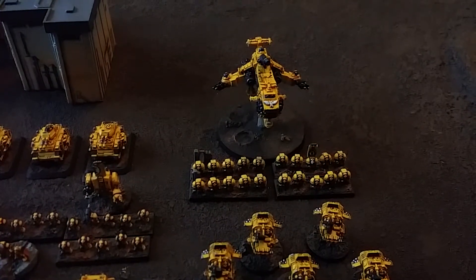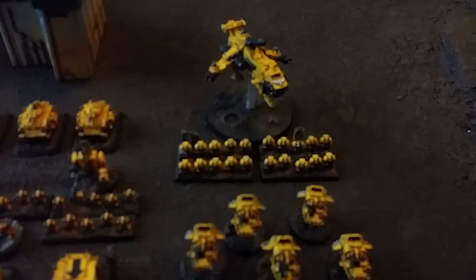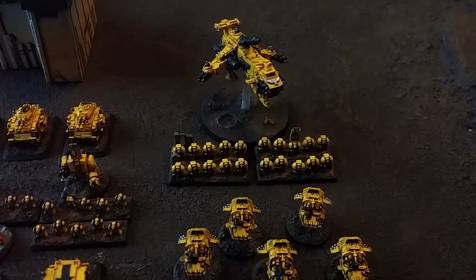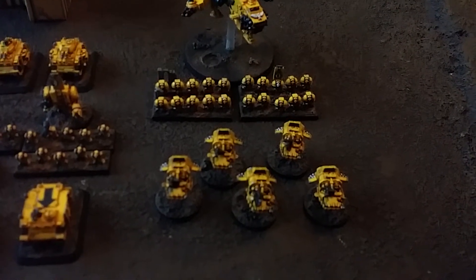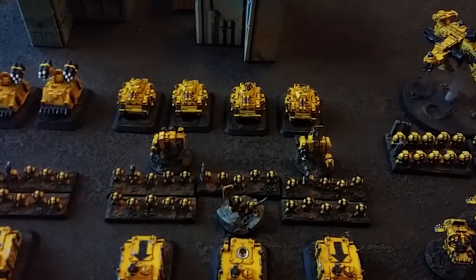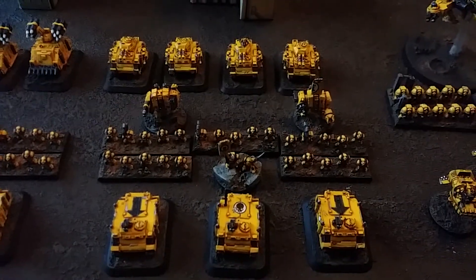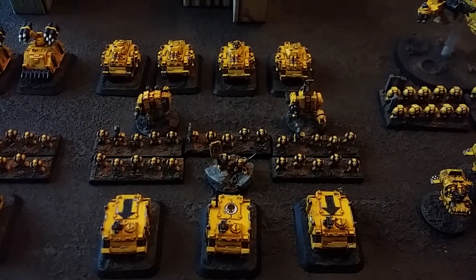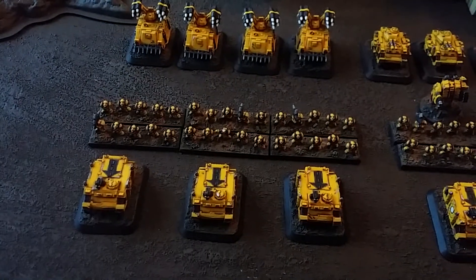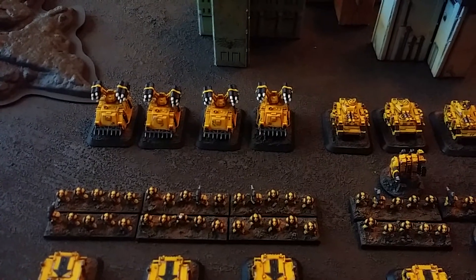Here we've got a Thunderhawk — one of the old Games Workshop ones, as my Forgeworld one hasn't finished yet. I've got the Terminators which will be coming in the Thunderhawk with Chaplain upgrade. Also got some Land Speeders down there for Fast Attack. At the back there we've got Predator Annihilators in the anti-tank role. Our first Detachment of Tactical Marines with the Supreme Commander and two Dreadnoughts, a second Detachment of Tactical Marines, and a Detachment of Whirlwinds providing fire support.